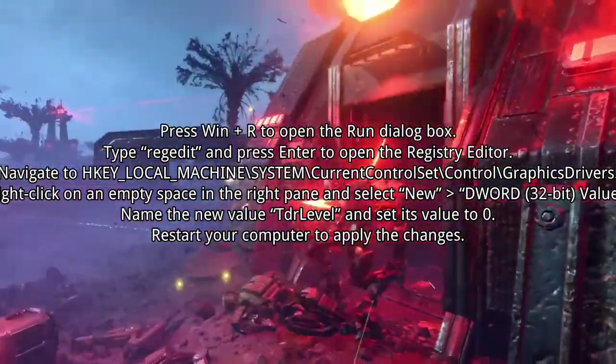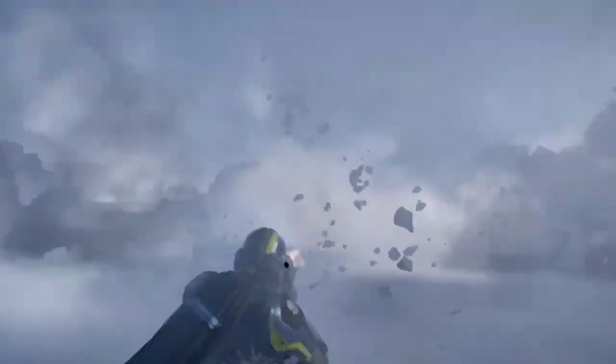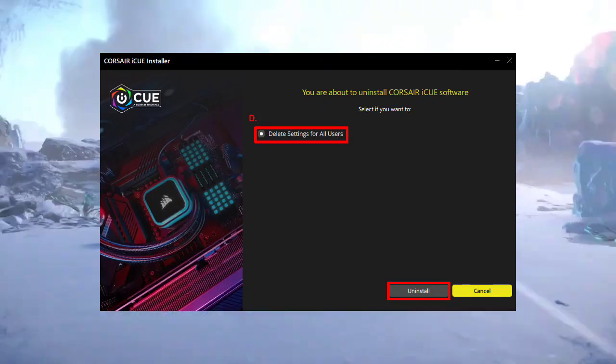7. Proceed with caution and make changes to the registry to potentially resolve launch issues. 8. If installed, uninstall Corsair's iCUE software as it may conflict with Helldivers 2.